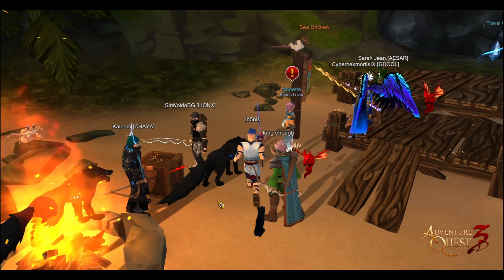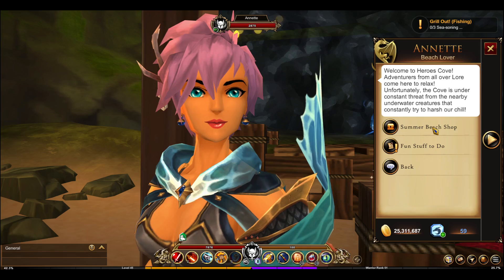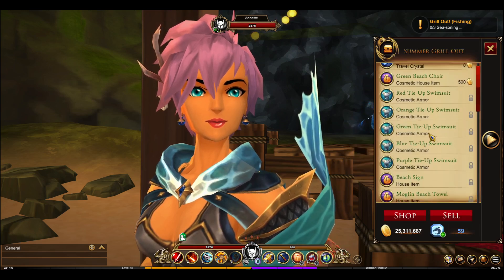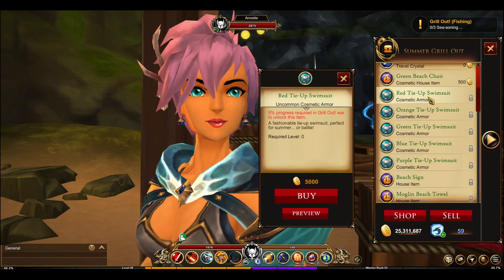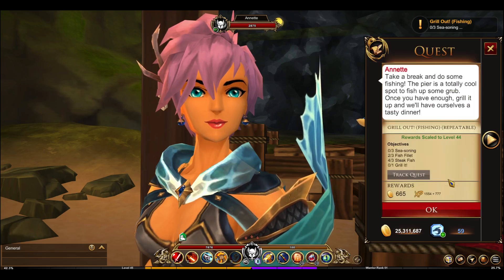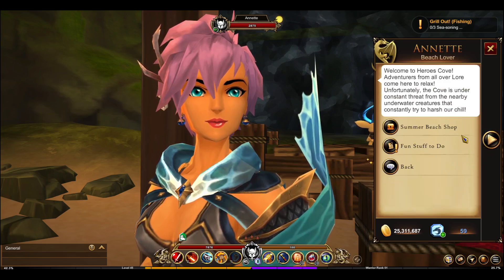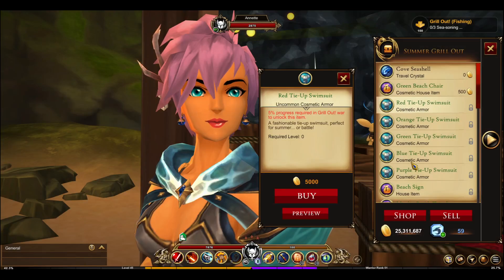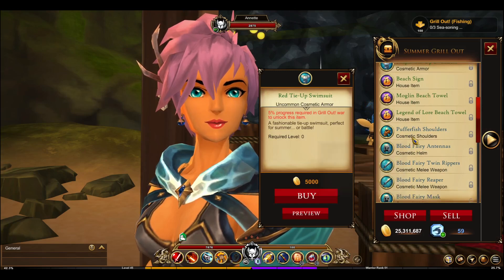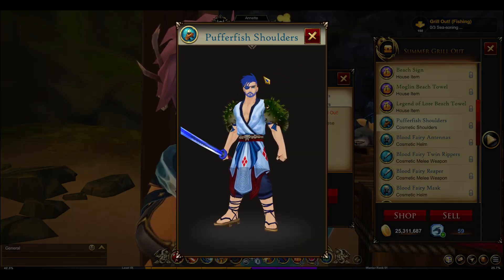She also has some new repeatable quests. The last thing we'll be looking at is the tasks you have to do in order to access the summer beach shop. The earliest item you can access is the swimsuits, which requires only five percent progress on the grill out quest. If you want the best ones, you will need to get to at least 30 percent on the grill out progress. You'll need to do a lot of fishing and cooking, then turn it in and repeat. The first item is the puffer fish shoulders.